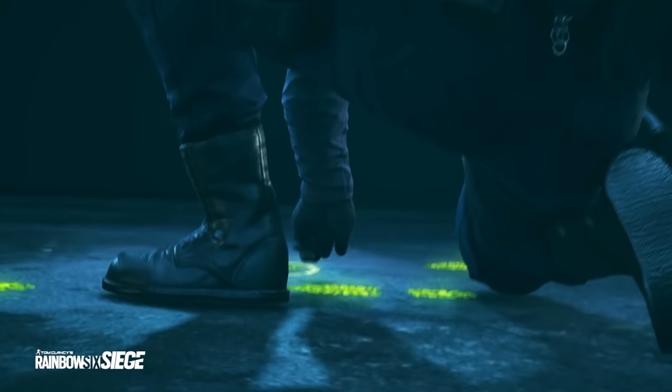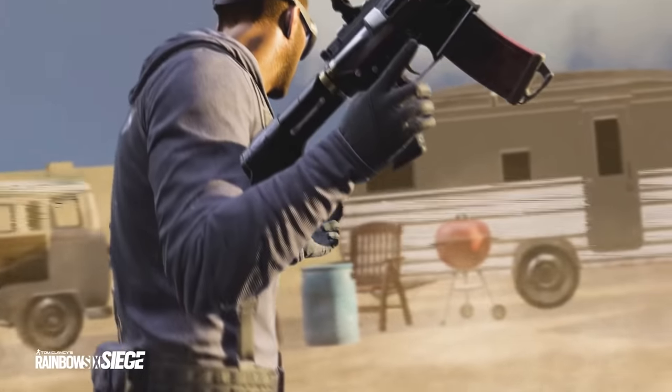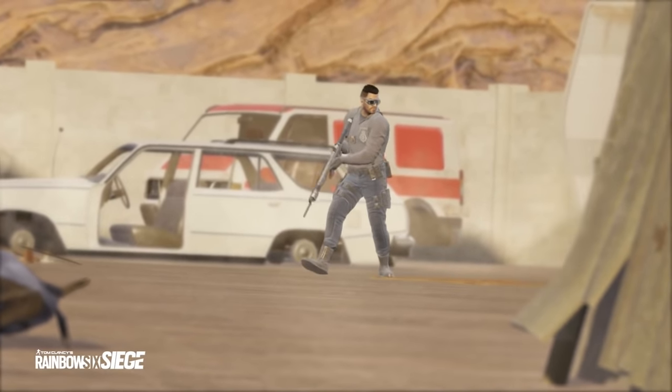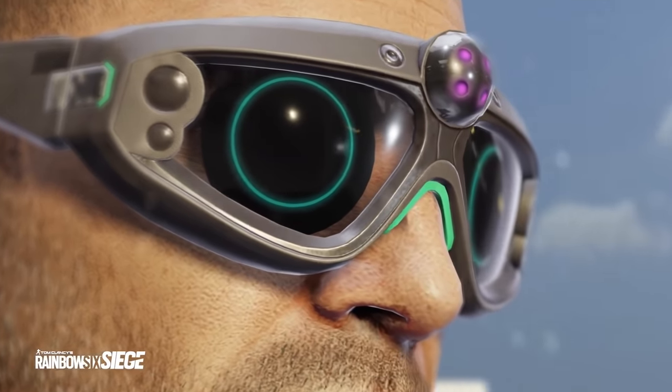What's up guys, Rogue9 here. With the last balancing patch, we saw amongst other changes a double punch nerf to Jackal's C7E assault rifle. The Spanish foot fetishist now underloads his magazines with 25 instead of the standard 30 rounds, and the damage that each one of those bullets does is also reduced quite substantially. So, how bad is this gun now and can the PDW-9 finally compete as a viable alternative? Time to dive all the way down into those juicy, juicy stats!